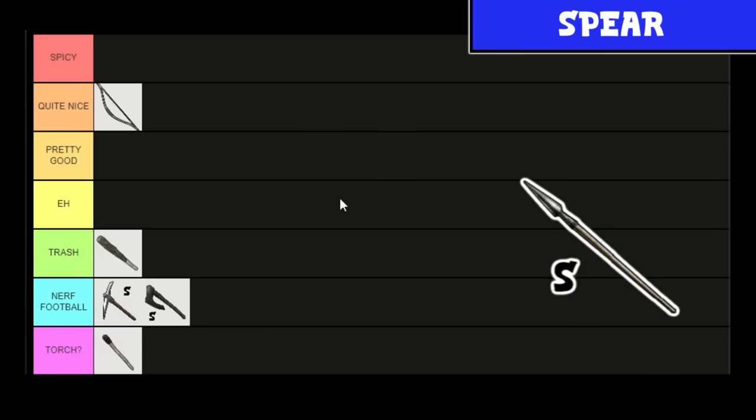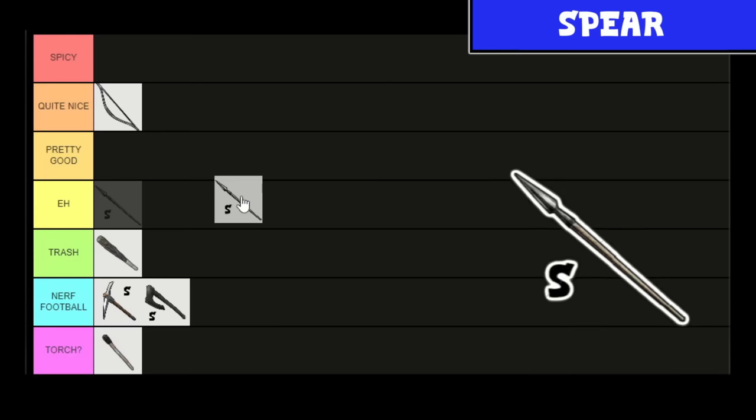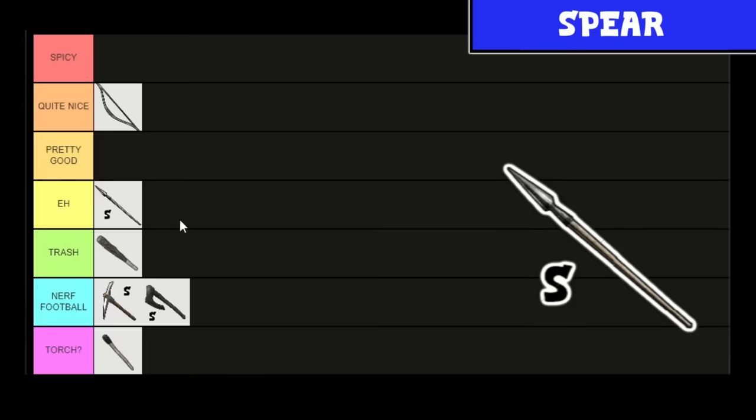Next up, the Stone Spear, which you can build at level four. It does 35 damage — noticeably less than the Old Bow. But to be fair, it doesn't use ammo or anything. You do have to get in close, but for the weak early pals, that's not too big a deal. Melee does get very dangerous late game though. I'm going to put this at eh — it's not markedly better than the Club, but it is better.